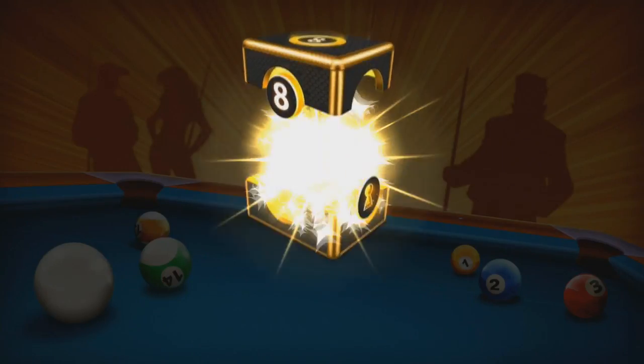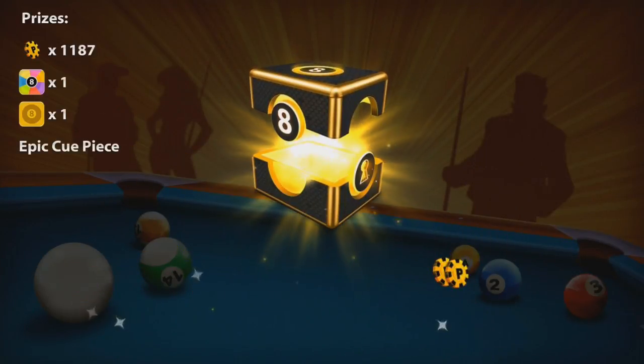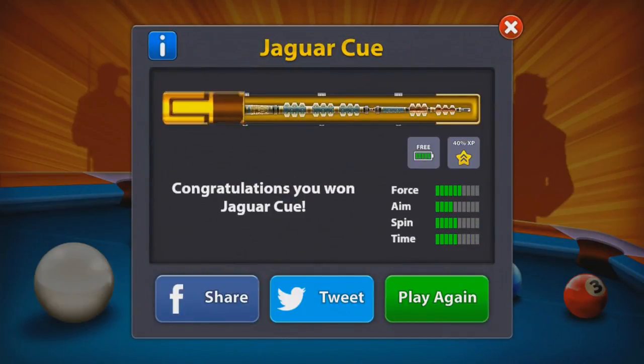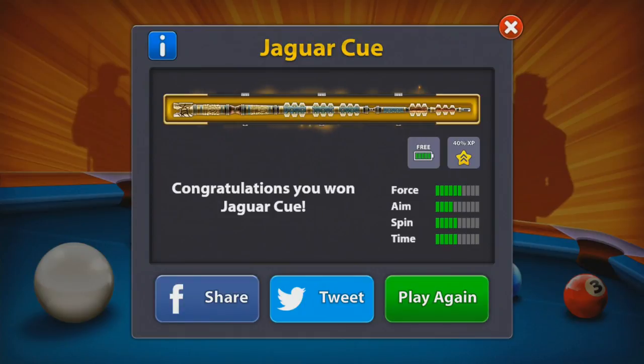Here we go, another seven boxes I believe. Another end piece, and we are getting the Jaguar cue! Sweet, we finally have this thing and it looks amazing. Lots of force, a bit of aim, lots of spin time. We definitely have to try all of these out in one video. Let's play again and see what we get.